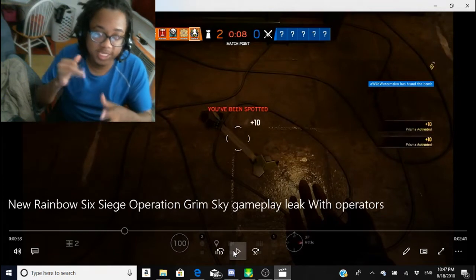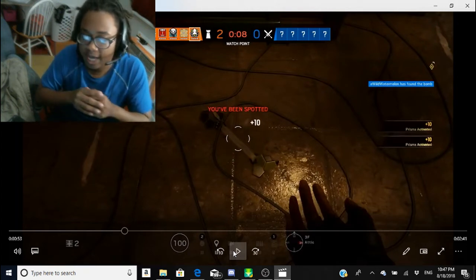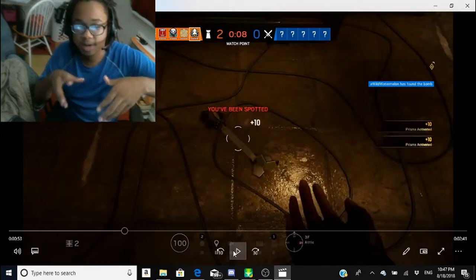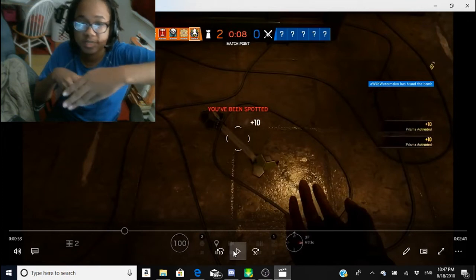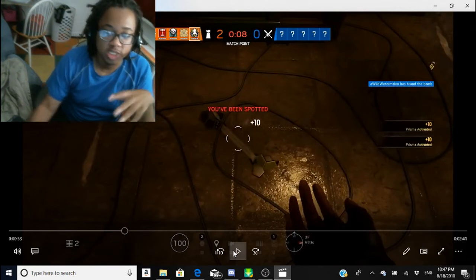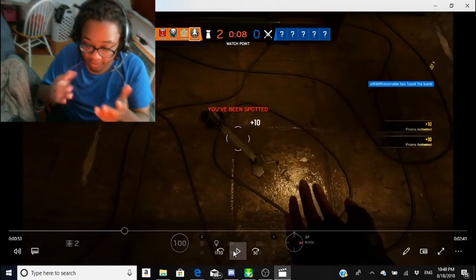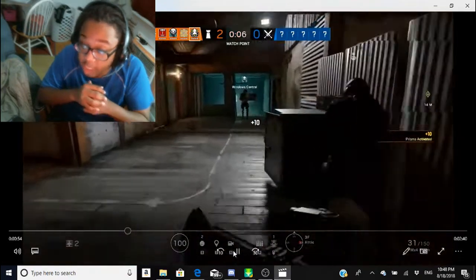When they remastered the other map — the biker map — I noticed they added a whole new lane to work through. When you're in that underneath area with the big generator near the armory, you can go up two different sets of stairs or up a ladder. That's basically what they're doing here — adding a whole new area so it's not centered on one staircase. Now with a second staircase, teams are going to have to work on covering both and making sure nobody has easy flanking routes.